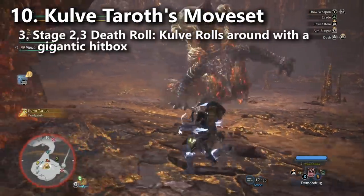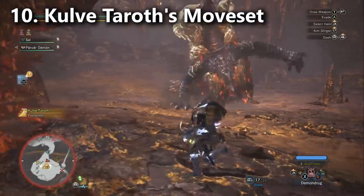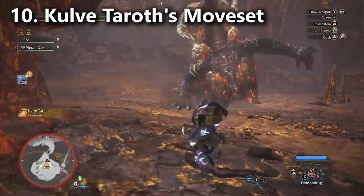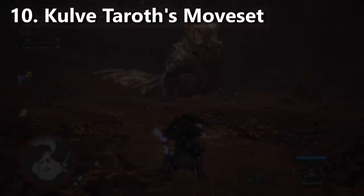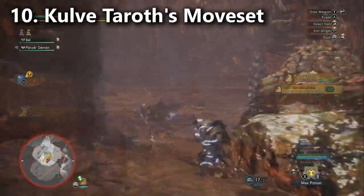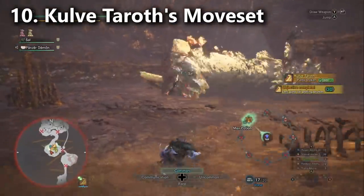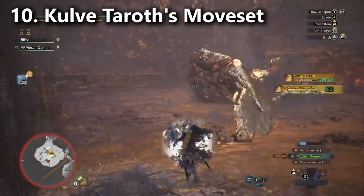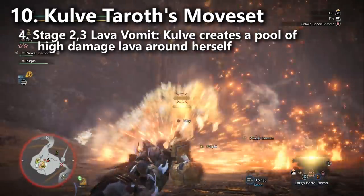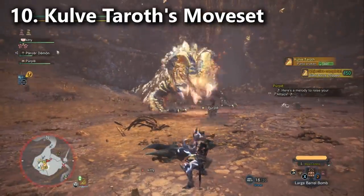Another stages two and three attack is her Death Roll — like an alligator. Most people recognize it because of its unique windup and enormous range, though it's quite slow. You can sheath your weapon and Dive-Evade to avoid it, or there's a small area underneath her body during the roll you can run to, though I don't recommend it as it's too risky. I try to stay near her head during the windup and then run to my left to avoid the entire attack. She also has a lava pool attack that pools around her body for very high tick damage — avoid it, as it causes eruptions in stage three.